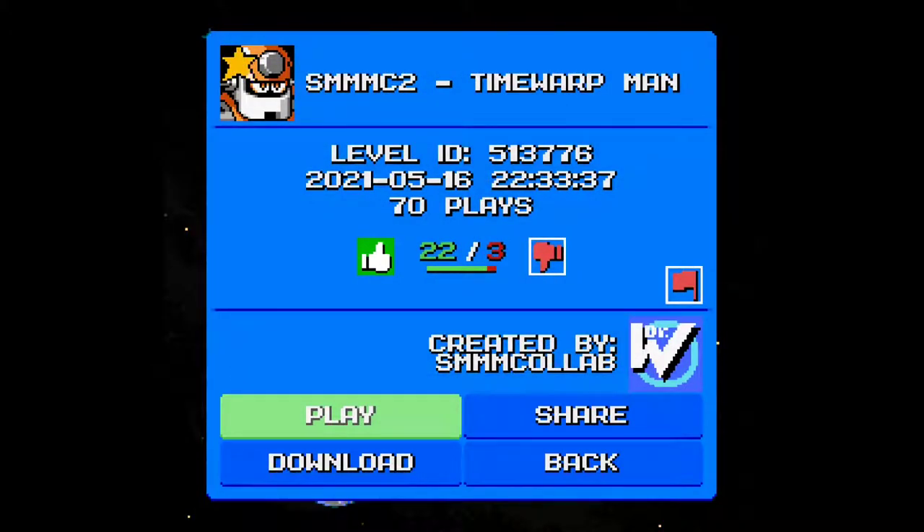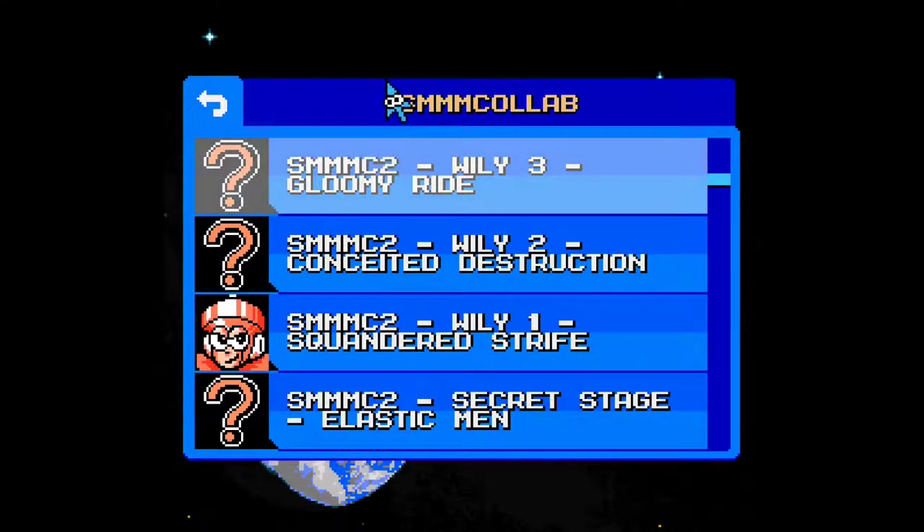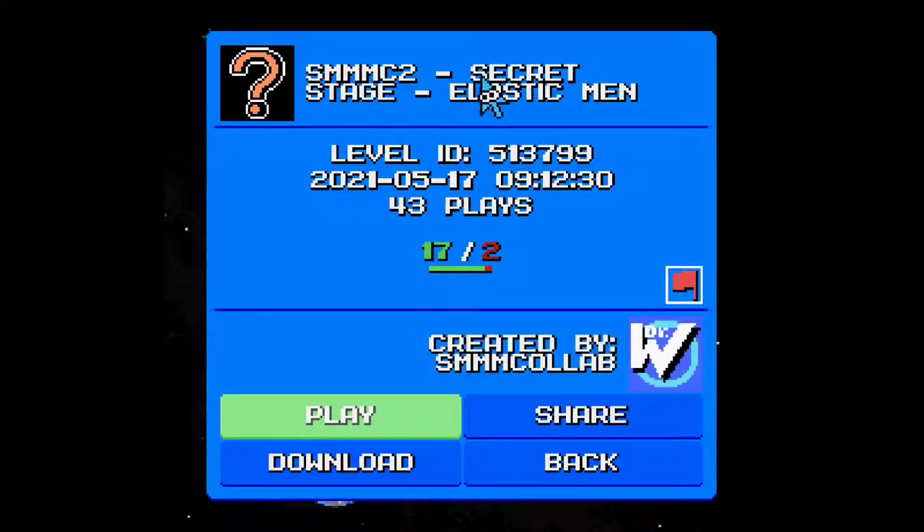Let us give that one a thumbs up - very nice stage once again. A bit tricky, and that second Yoke block segment with all those little thunder guys was very hard to deal with. In the next video we're gonna go with Elastic Man - I'm sure it will be a fun stage, sounds ridiculous as heck. Secret stage: Elastic Man. I'm kind of tired right now from playing so much Mega Maker, so see you guys in the next episode.